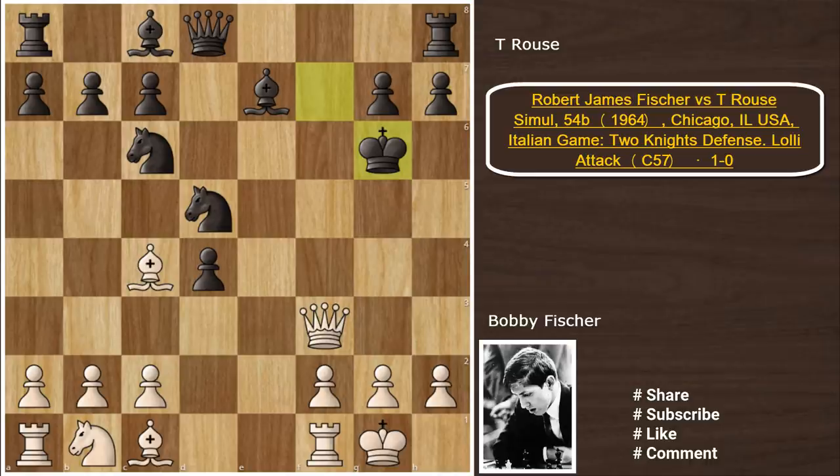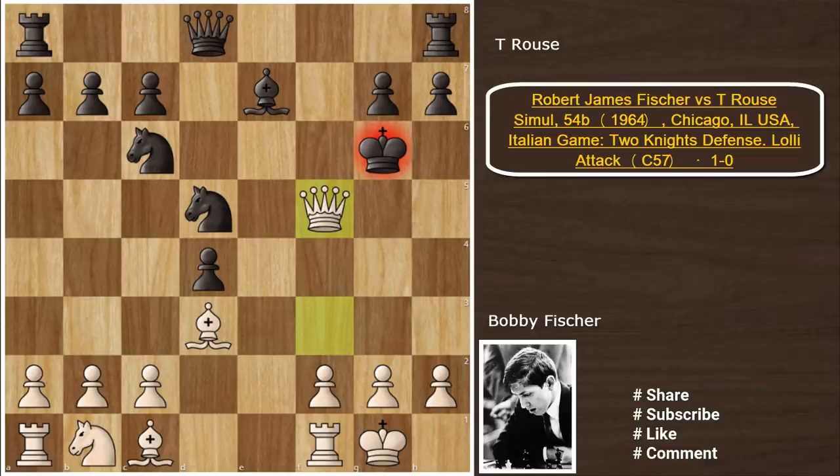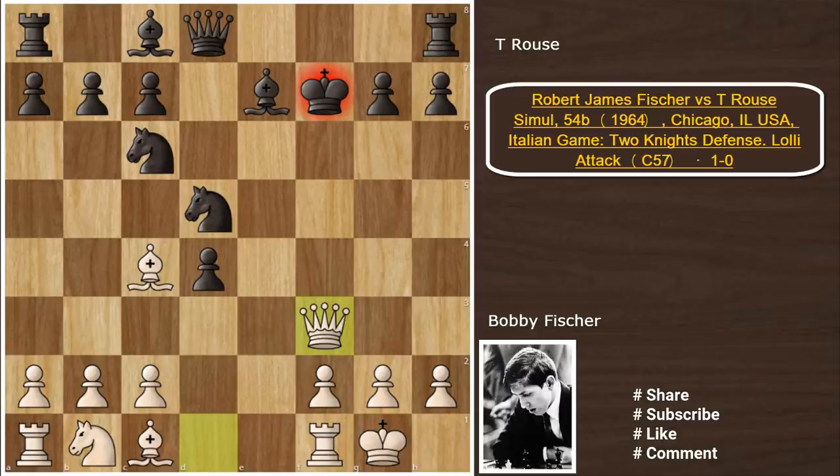After Qf3 check, say you play Kg6 — but this is the worst move because Bd3 check, and now Bf5 is the only move, and Qxf5 is just checkmate. So after Qf3, black has almost nothing.